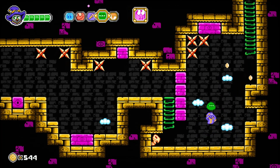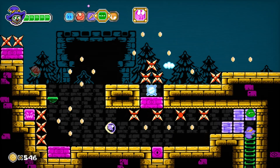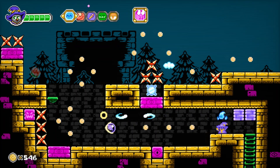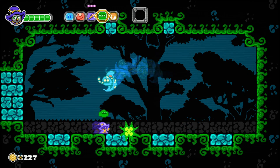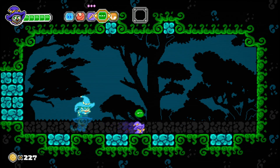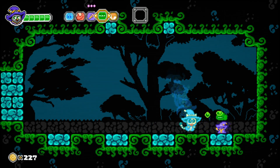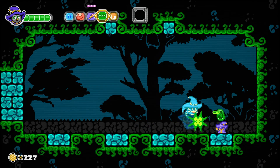I thought that was a pretty cool concept — you're always finding new enemies to battle and learn how they work. Like right here you see I can't shoot, I had to use the wand, and right there you see I used the blue ice to break those blocks. You have to do that on every level.